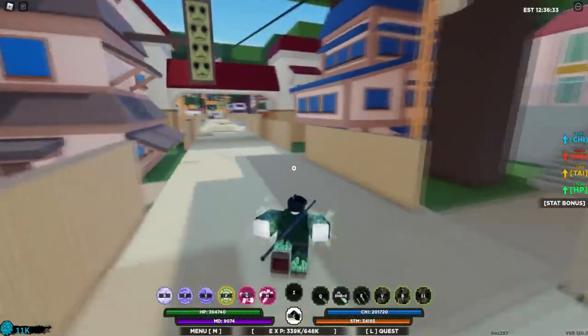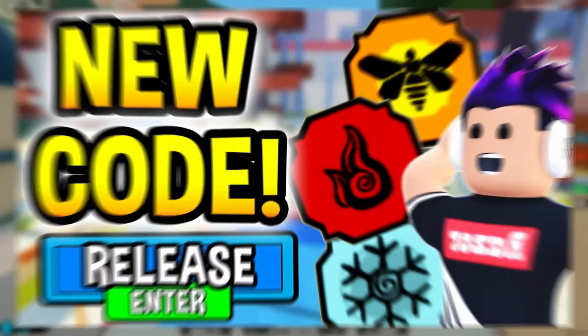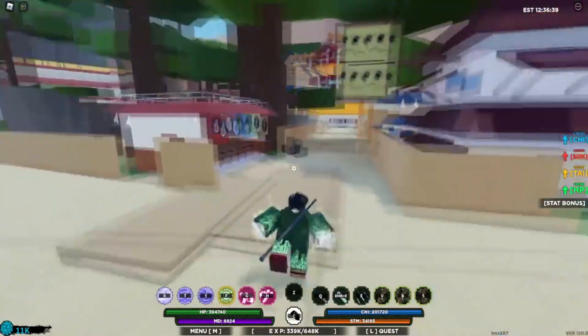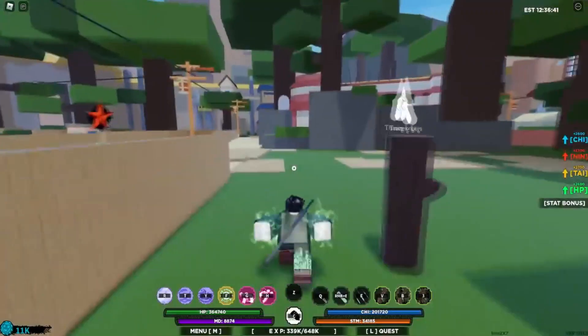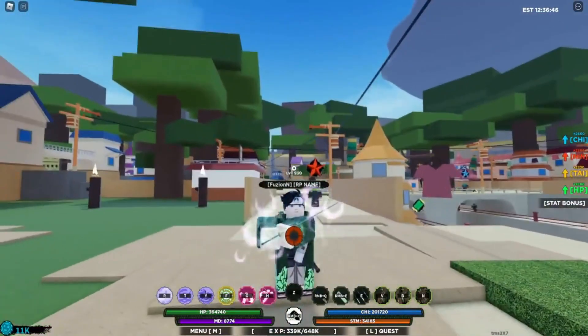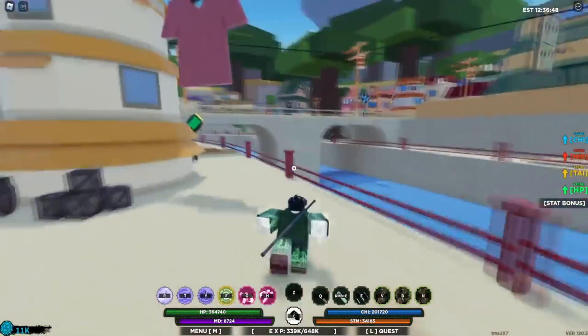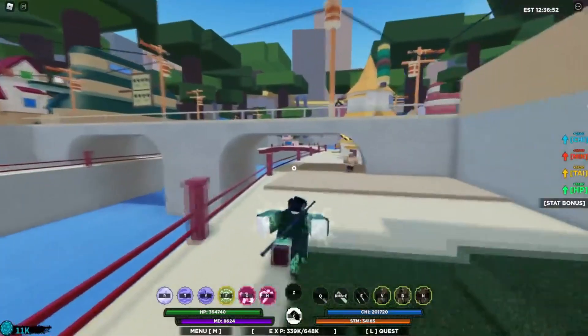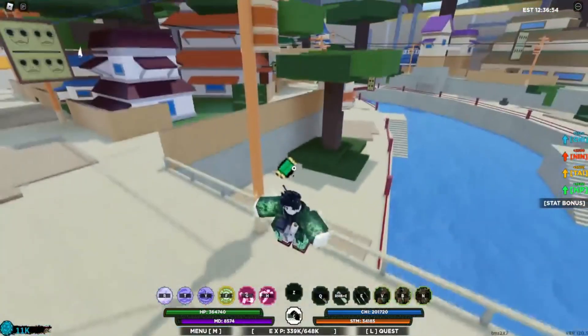Shindo codes are given out by the developer of Shindo Life and they offer in-game rewards, but most notably, they give you free spins. What you really want from Shindo Life codes are free spins, and you can get these in-game by completing daily quests or leveling up. You can also join the REL Games Discord to see when any new Shindo codes are posted, or follow the official Twitter and YouTube.